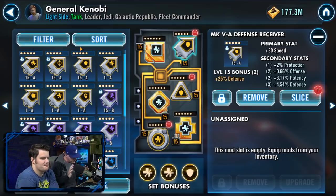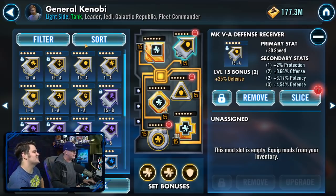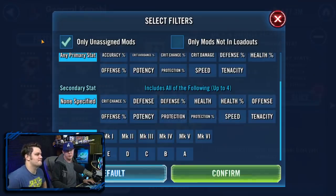Rule number two: don't splice random mods. Just don't do it. There are thresholds for when it makes sense. Rule number two is actually to upgrade all of your purples.